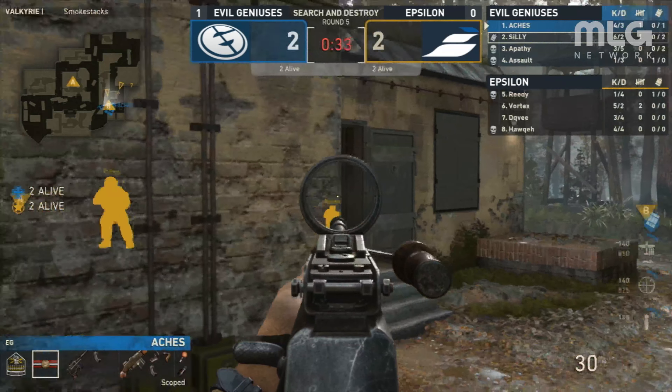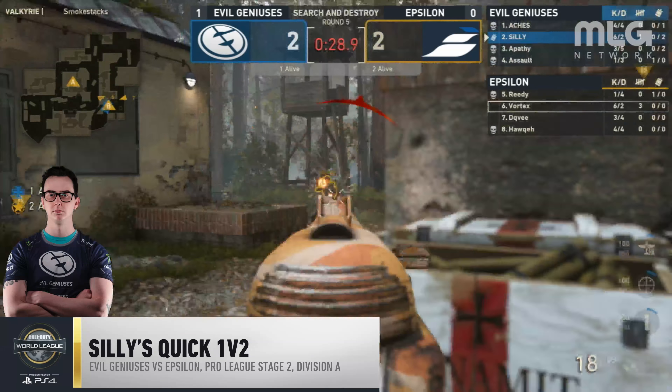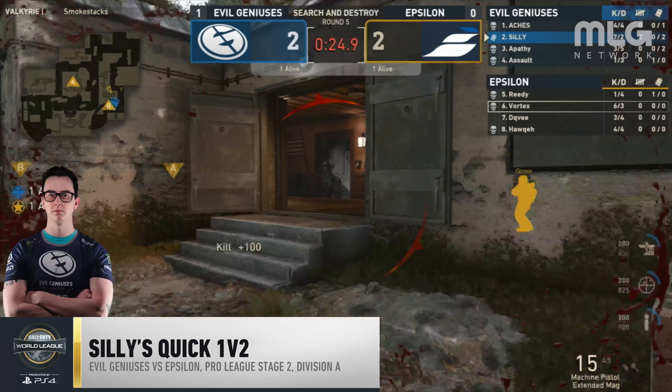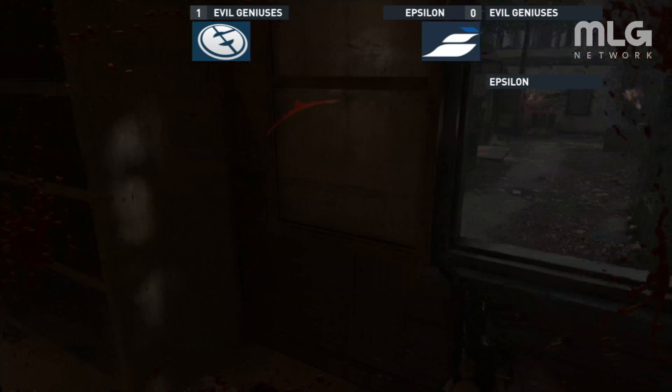Next up at number 4 is Assault's teammate Silly, who pulls off this incredibly quick 1v2 against Epsilon. Silly is gonna try and trade it. Nice shots out of Dave — not able to find him. He knows how weak Dave is, he's gonna chase this kill. Dave with the — oh my goodness!